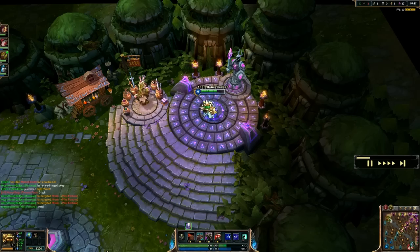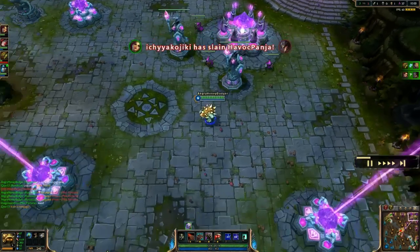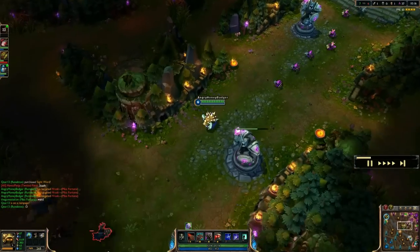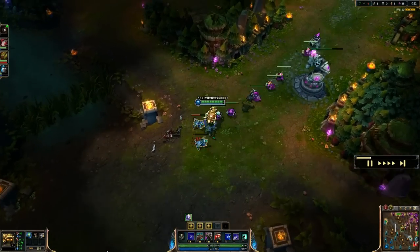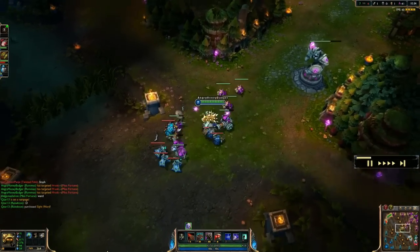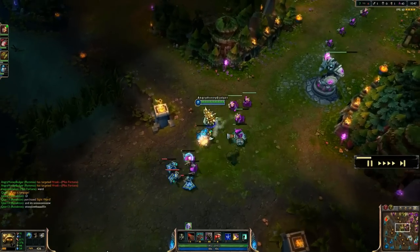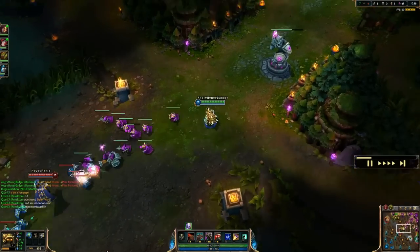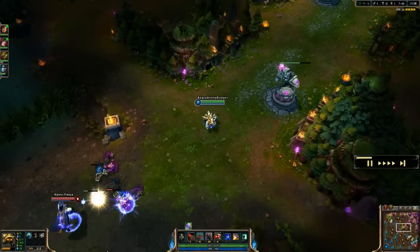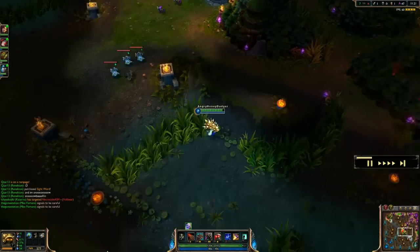That last time I was back at base, I picked up my boots and Spirit Stone. I just picked up another giant's belt, so I'm going to take those two items and build a Spirit of the Ancient Golem — my first main item. It's going to give me armor, tenacity, and even more health, which is very helpful. I'm just holding mid real quick for a little bit.